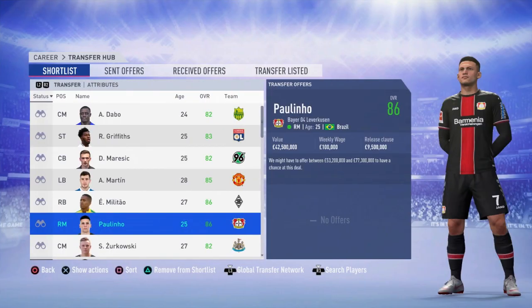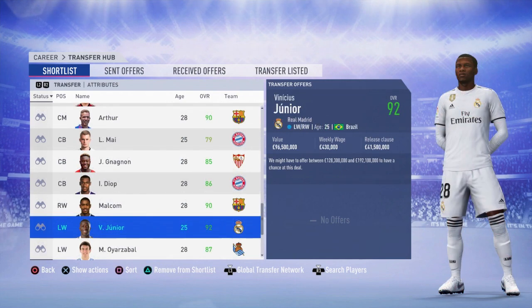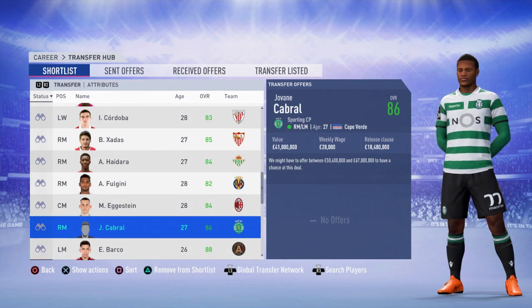You may have gathered from the players in the background — we're going to be talking about release clauses today. These are disgraceful. This is the cheat code of FIFA 19 career mode. Release clauses are ridiculous and they've made it even more overpowered because you can now actually search for players based on release clauses. We had an 88-rated Paulinho with a release clause of 8.5 million pounds, and Vinicius Junior — 92 overall, valued at 96 million — has a release clause of just 41.5 million.